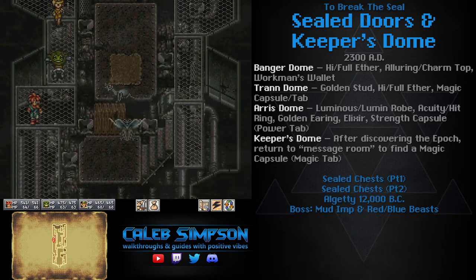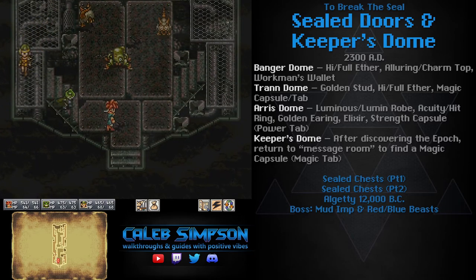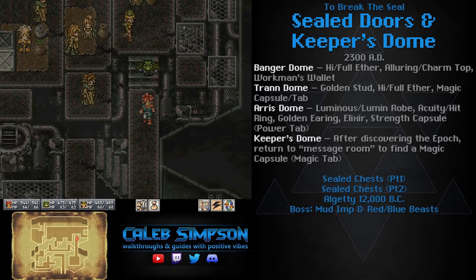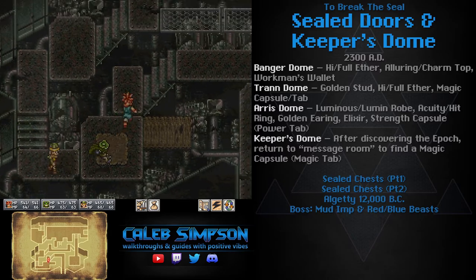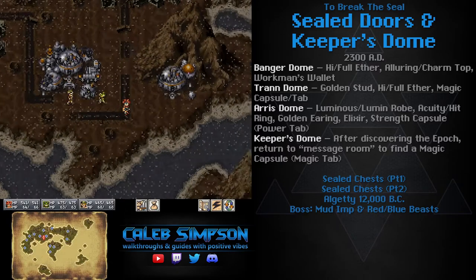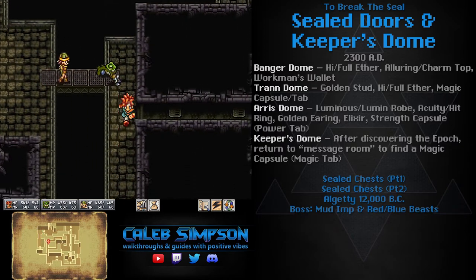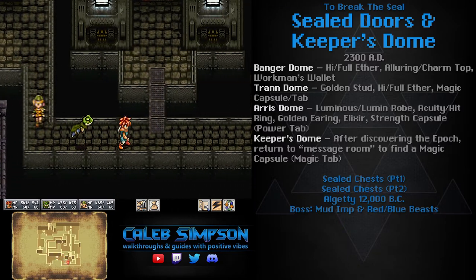That concludes all the optional sealed doors in 2300 AD, so we're ready to continue with the main story. Our objective is to go to Keeper's Dome. To get there, just go to the abandoned sewers, which is just to the right of Aeris Dome. The sewers wasn't required until now, though you could have optionally gone there before. At this point in the game, we're so overpowered compared to everything here that you'll probably one-shot everything, including the boss. Just run through the abandoned sewers and you'll easily make your way to the end.